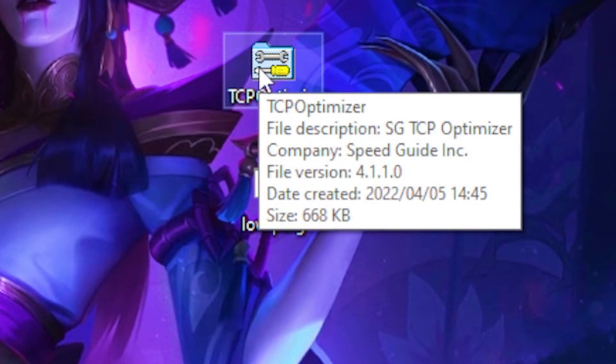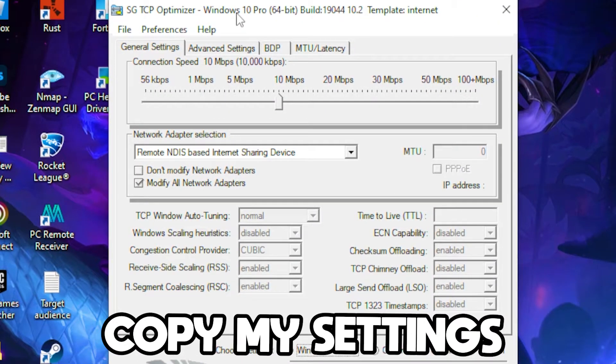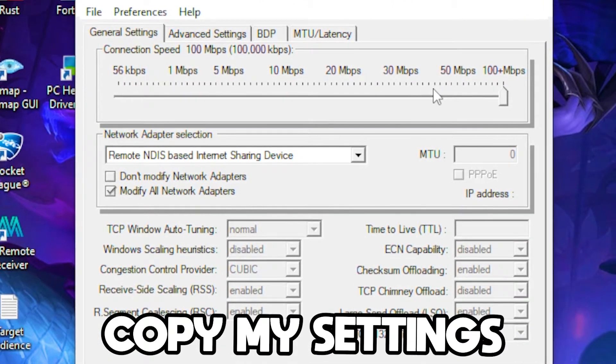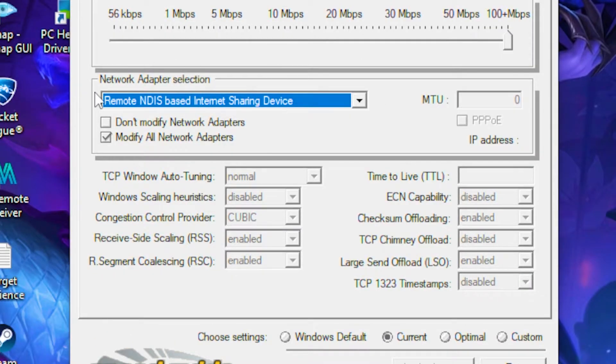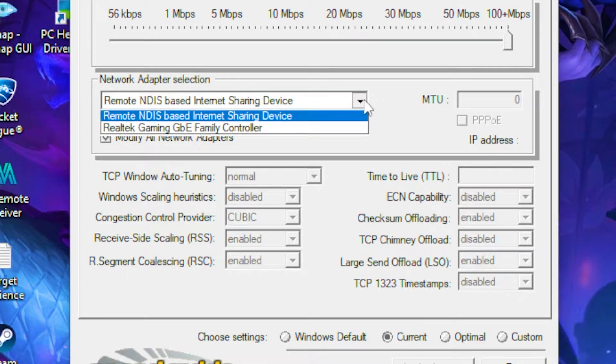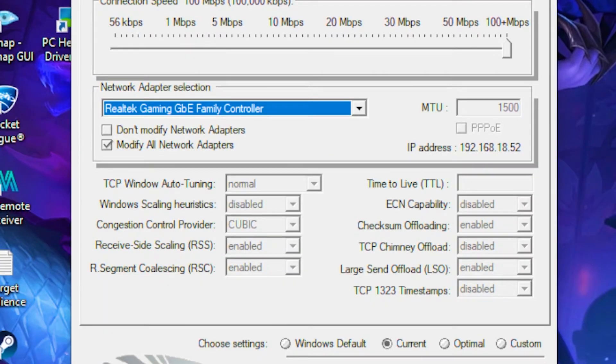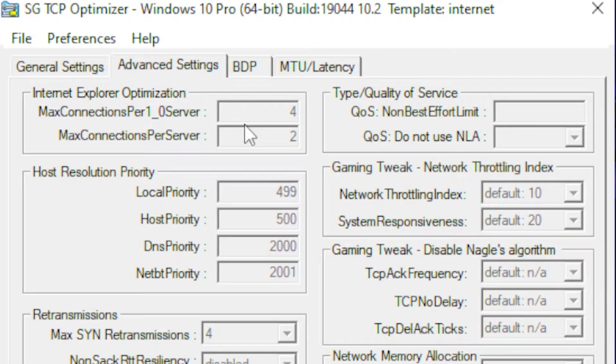Once you're done with that, open up the TCP Optimizer. Set your connection speed all the way up to 100+ megabytes. Under network driver selection, pick your driver — for example, the Realtek Gaming driver.